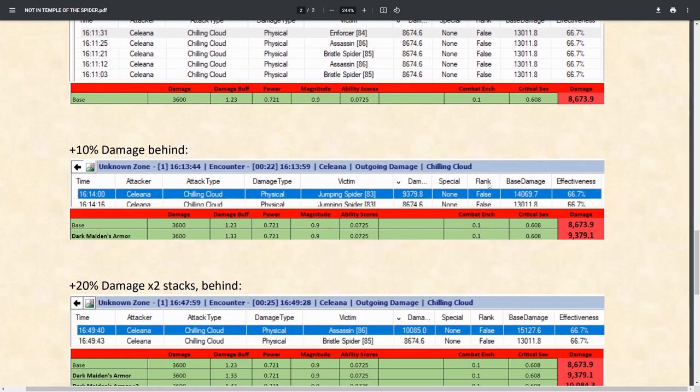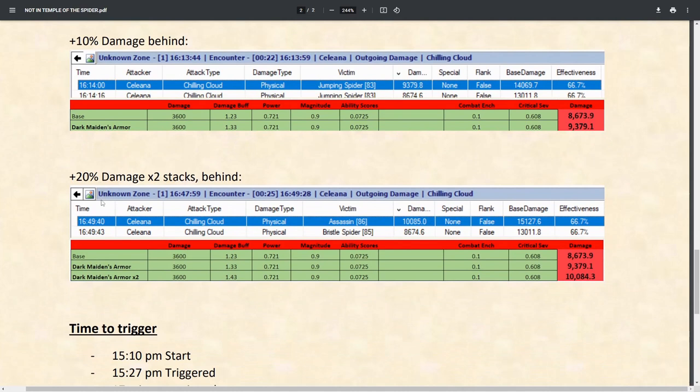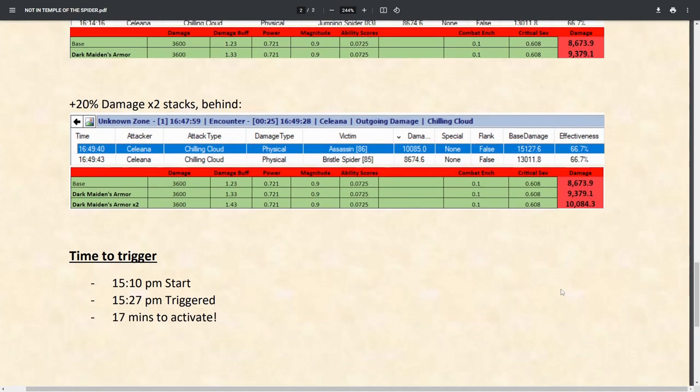It actually does give 20%. We again tested in Temple of the Spider: got our base damage, then tested from behind. It wasn't easy because we have to be behind the targets while they're attacking us, so we had to shift behind them. We managed to get that damage value, which was higher, equivalent to a 10% increase to our damage buffs. Then with the 20% stack it was another 10% increase — so 20% increase from 23% to 43% total, which is just crazy.